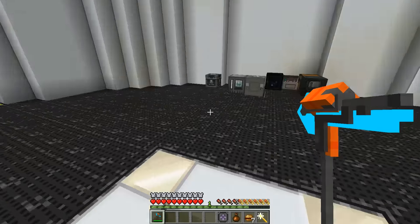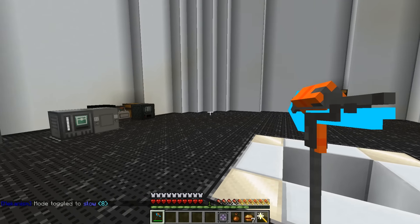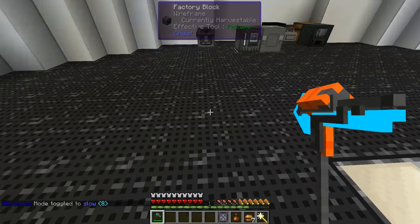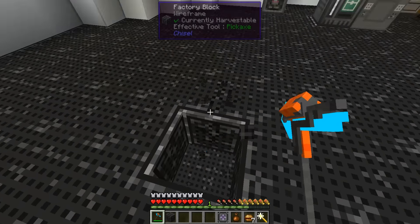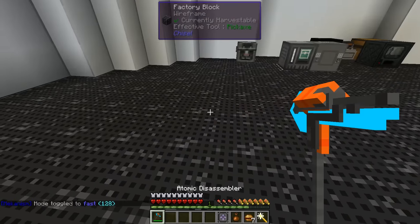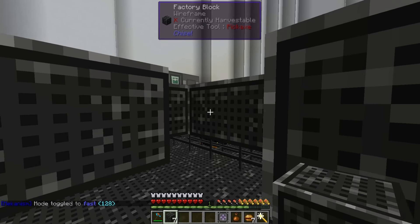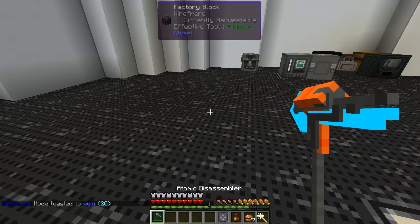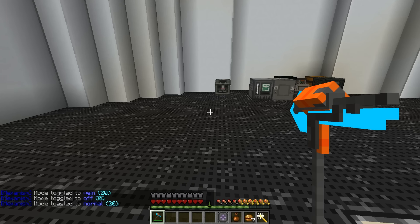The atomic disassembler is one of my absolute favorite day-to-day use tools, because with a shift-right-click I can change the speed of it. When I'm trying to do precision building and breaking of blocks, I can slow it down and I don't have to worry about accidentally killing an entire section of floor. If I want to, shift-right-click fast. It has a vein miner setting — right-click vein. In general, it's a fabulous tool. Let's put it on a normal 20 — that's a good speed.